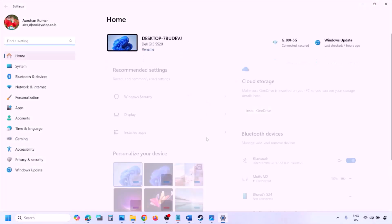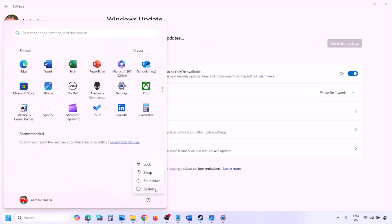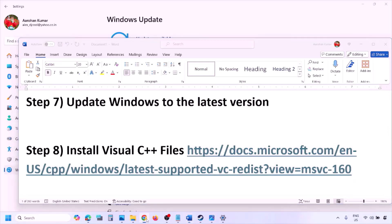The next step is to update Windows to the latest version. Go to Windows Settings, then Windows Update, and click 'Check for updates.' Once all updates are installed and your system restarts, launch the game and check.